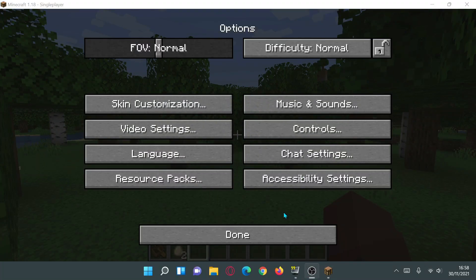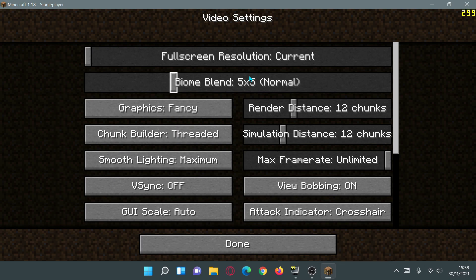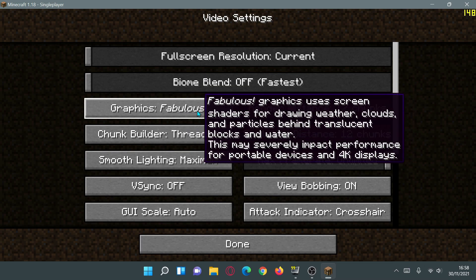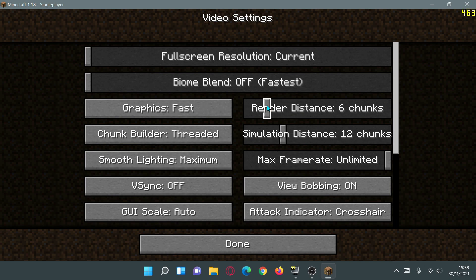Let's go into Video Settings and work our way down. First, I'm going to turn down the Biome Blend setting — it's currently at 5x5, so I'll move the slider all the way left to set it to Off, which says Faster. For Graphics, let's change that to Fast. For Render Distance, I like to play on 6 chunks — I think that's a nice sweet spot for FPS while still being able to see far enough ahead.